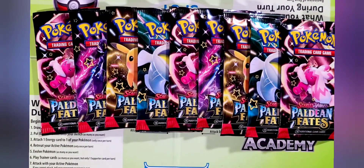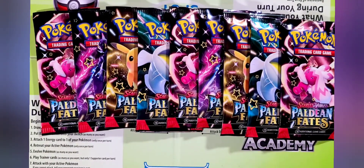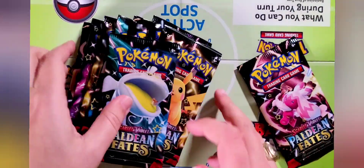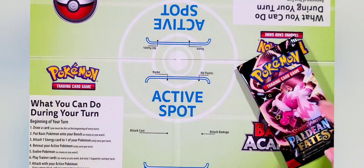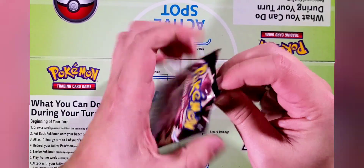We have one, two, three, four, five, six, seven, eight, nine Scarlet and Violet Paldean Fates booster packs. Let's get to it everybody — I think the chamber was getting a breath of fresh air knowing we're switching to Paldean Fates and putting Paradox Rift to rest for a little bit. I'm going to take pack number one right from the right. Big shout out to Team Right! If you haven't seen our pack battles, definitely check those out.